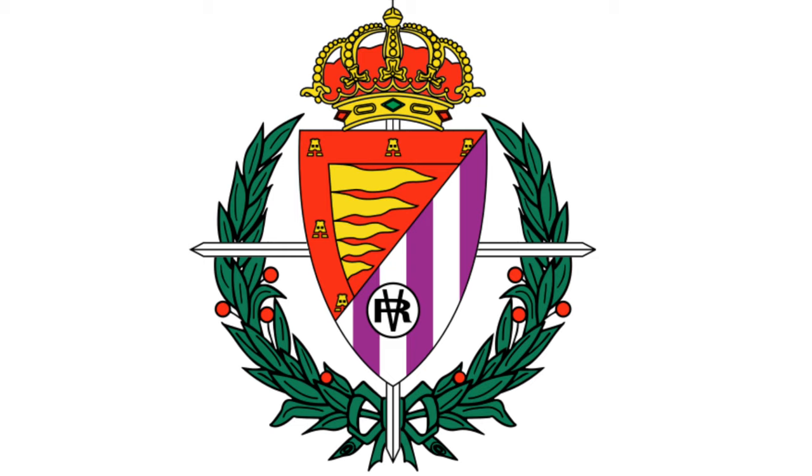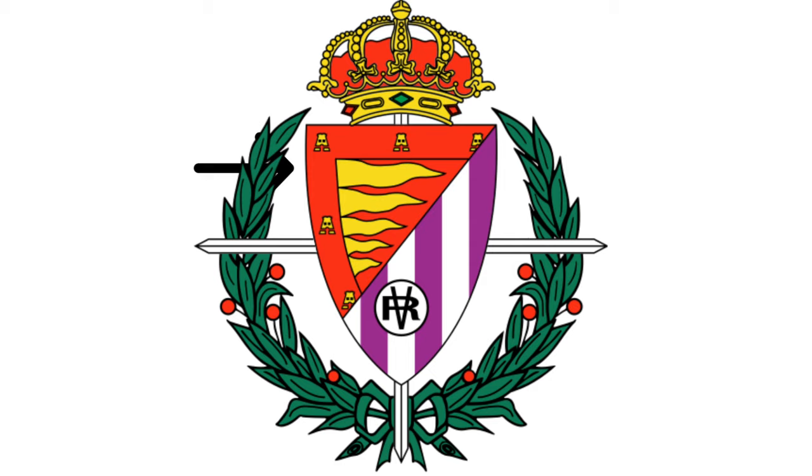Starting with their logo. Valladolid's logo is kind of in the shape of a circle with the shield in the middle. In the bottom right, there are white and purple vertical stripes. Those stripes are the club's colors. In the middle of those stripes, there is an R and a V — that is the club's name, Real Valladolid.